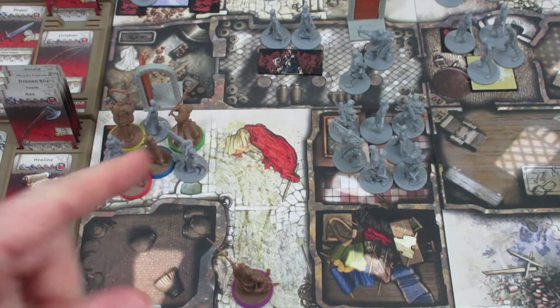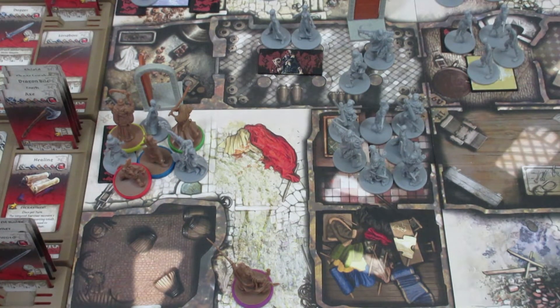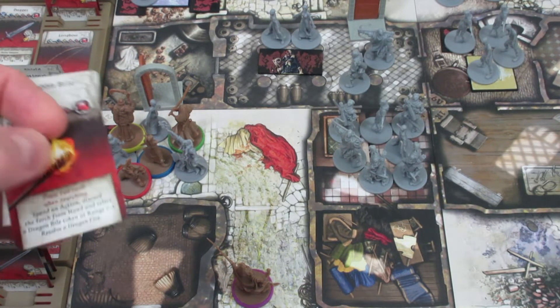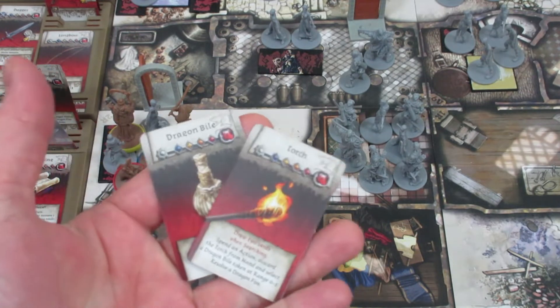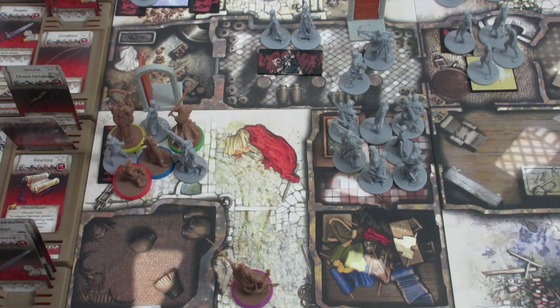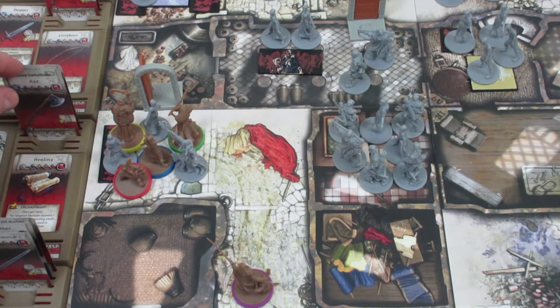He's got one action remaining and he may want to start thinking about exchanging items with somebody. Nellie doesn't have a lot — she's got a dagger, hammer, and crossbow. He's gonna go ahead and give Nellie, because she is the free move character, the Dragon Bile and the Torch. So Nellie can put the Dragon Bile and Torch in her backpack, and that'll end Mizar's turn.